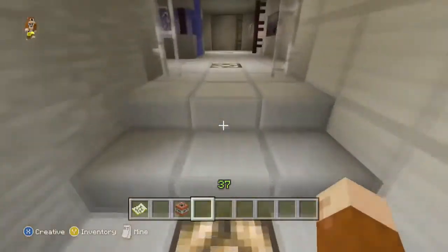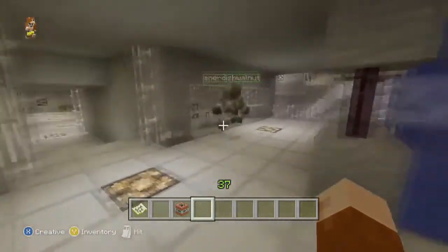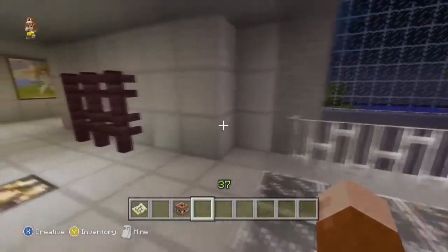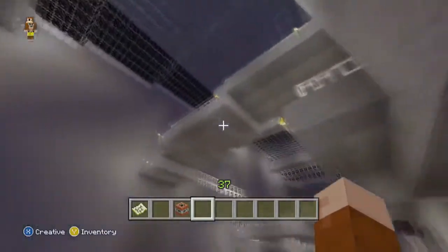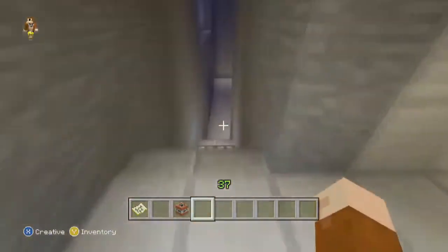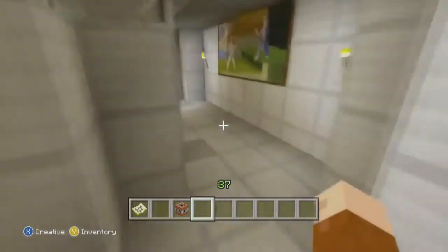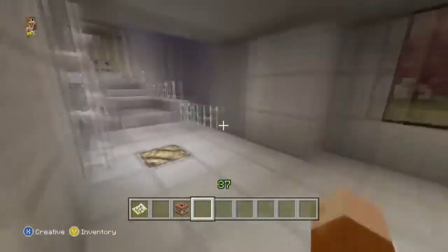There's a needle rifle or a plasma repeater somewhere around here, a couple of grenades. Those that have played Living Dead will notice — there's the man cannon to get up onto a platform. You've got the back staircase, plasma grenades in there. The energy sword spawns down here — I always remember that. What else? The grenade launcher spawns under this bridge, or in some variants the sniper rifle.